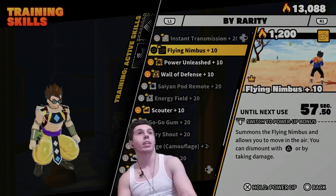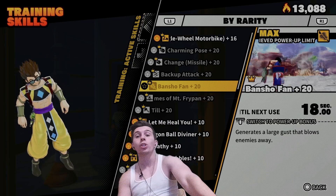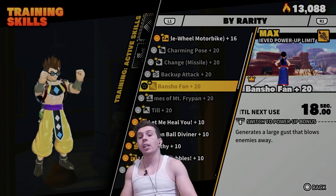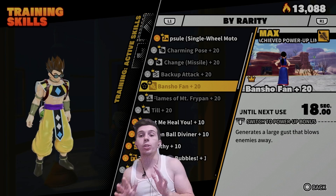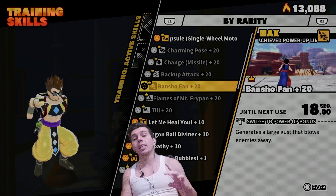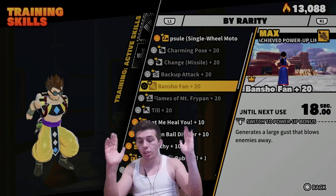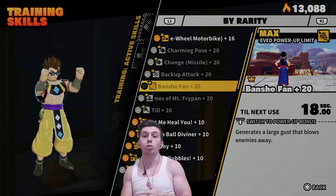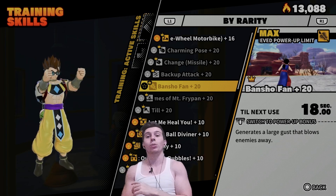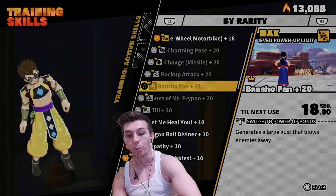Next up we have a Season 2 skill that was buffed: Bansho Fan. I think Bansho Fan is a fantastic active skill — you could even argue it's better than Angry Shout. I'd disagree, but I can see the argument because of its short cooldown, the fact that it knocks the raider back really far, and completely depletes the gauge in one shot. It's not a tracking move so you need good aim and it can miss, but it's great for getting the raider off a civilian, survivor, Dragon Ball Pedestal, or the STM. During the defense phase this is every raider's worst nightmare. I don't even think it needed a buff, but W for Chi-Chi and Bansho Fan fans.